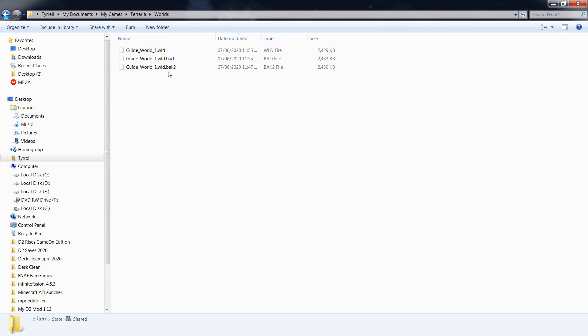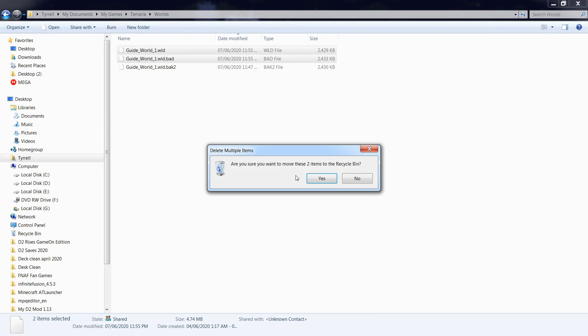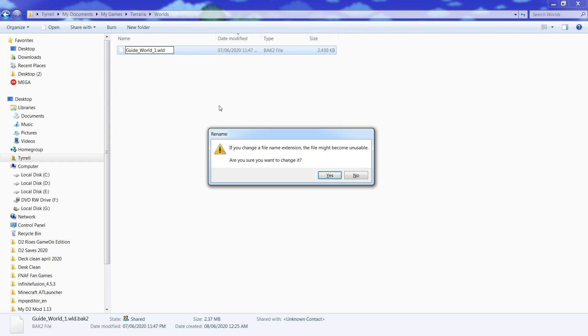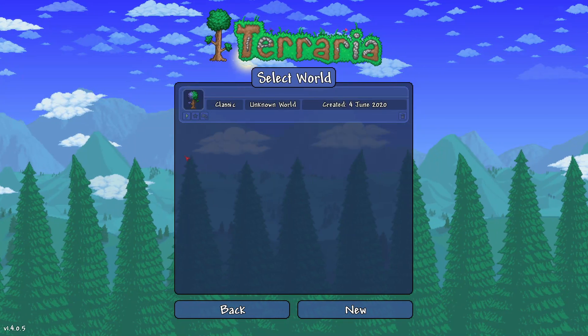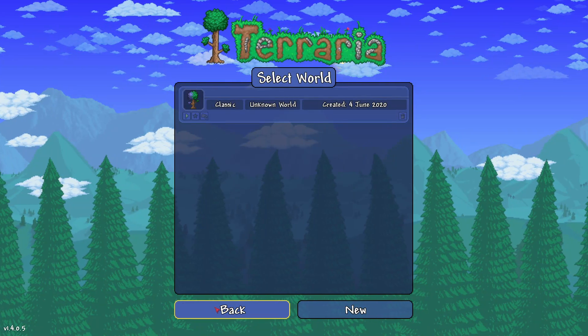The world does not work. If we tried to back up the world and delete these worlds and do the back world, it might also not work. If we go to our Recycle Bin, they save them - but that does not work either. So there's no world anymore, there's no player anymore.